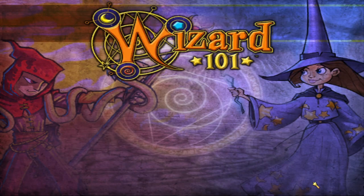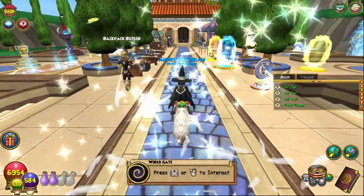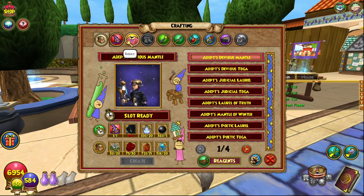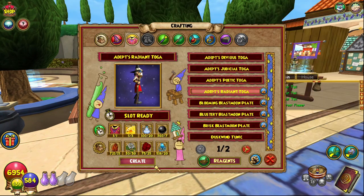Let's head home and craft this bad boy up real fast at the equipment crafting station, which is right here. First, you need one Senator's Radiant Toga — as always, just farm the first boss in Mount Olympus is how I normally do that.